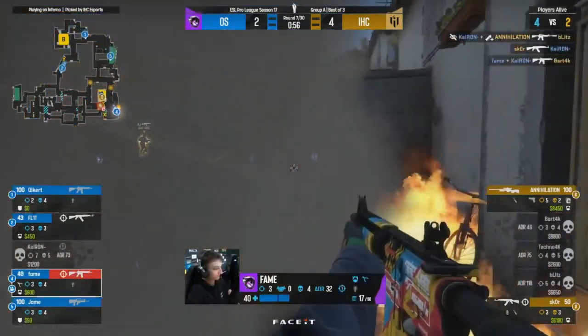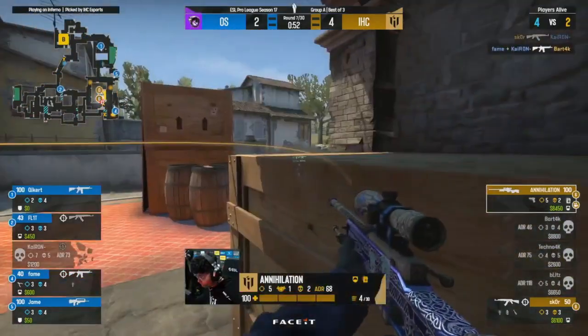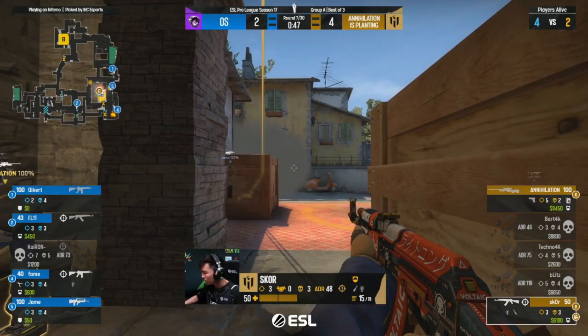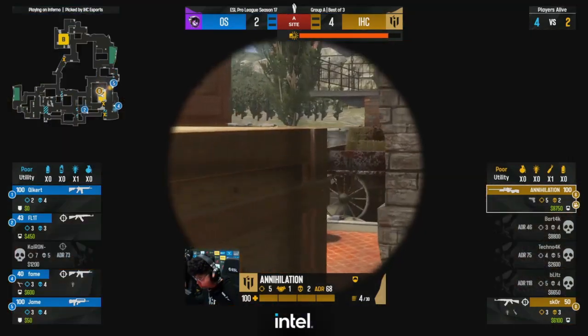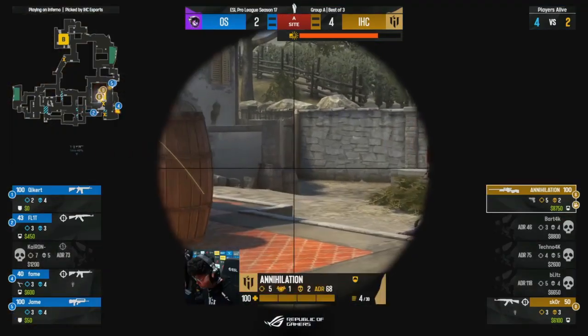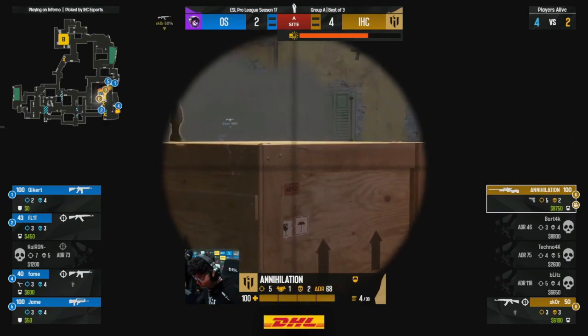They're in a 4v2 scenario on this bomb site. Fame in the pits in trouble again, but they're winning their duels. Chiron trying to stay alive, Fame certainly will, and he needs to buy time for that rotation. Jane coming in with the FAMAS towards that long area as Annihilation goes for a safe bomb plant. Score on the site as well — so the tables turn as far as A is concerned. Now it's 4v2 in favor of Outsiders. Annihilation on the AWP, but importantly Fame is still alive in the pit, and that's going to make it really hard to win this round for IHC.